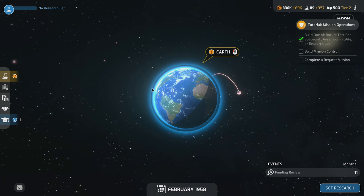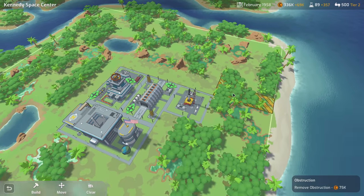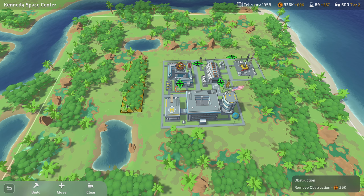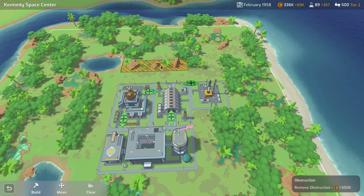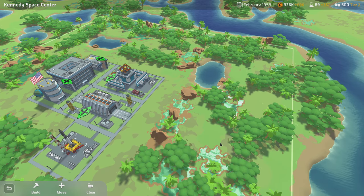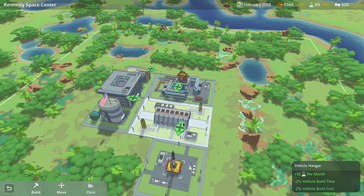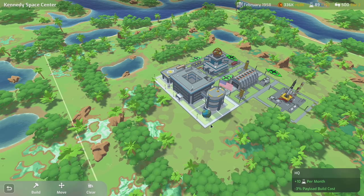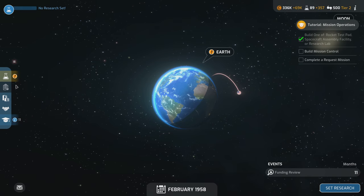When we go to the base and want to remove something like this big rock formation — normally one and a half million — we can knock that down to 750k just by completing the era, which is nice. I'm going to hit research a bit more and build in this area. This obstruction here is 25k to remove, so we'll probably want to do that sooner rather than later.